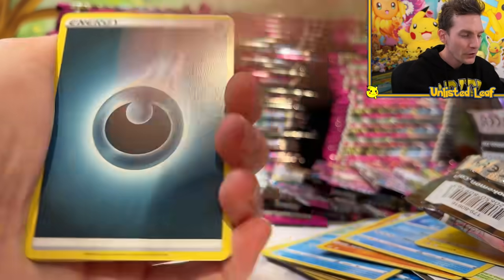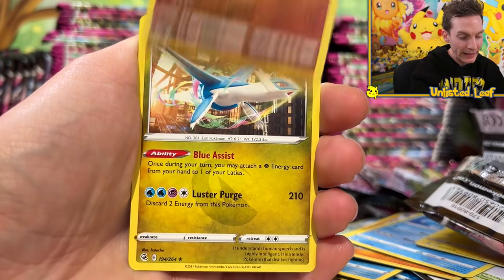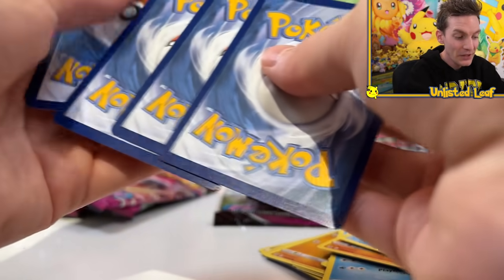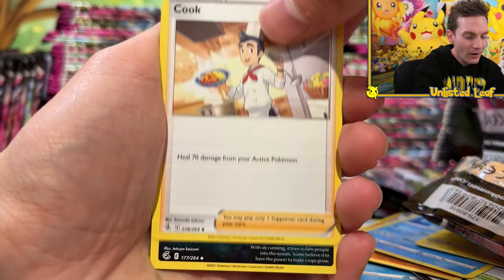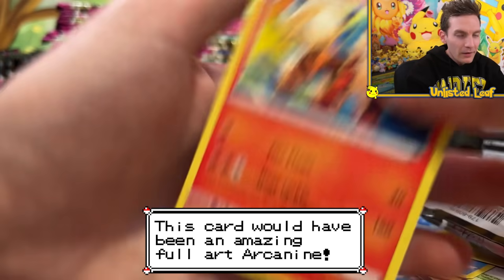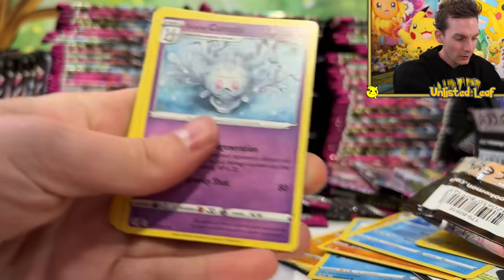Let me explain - if we look at the code card on this pack, it's a white code. That should mean we get a regular rare. There's no V-Max, no V, no Holo - you get a regular rare or nothing. Look at that - we can predict it. And another white - this one's going to be nothing. We can see it coming before we even open the pack.